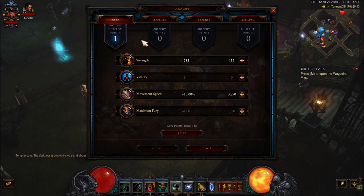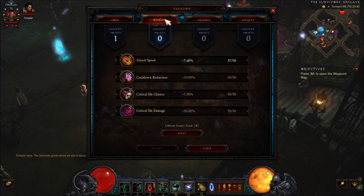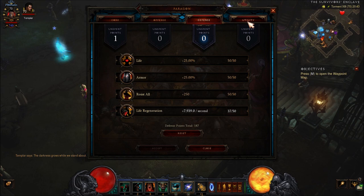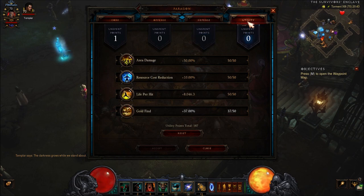For the Paragon Points, you want to have 25% movement speed in total, the rest goes into Strength. For Offense: Critical Chance, Critical Damage, Attack Speed, Cooldown Reduction. Defense: Life, Armor, All Resist, Life Regen. For Utility: Area Damage, Life Per Hit, Resource Cost Reduction, and Gold Find.